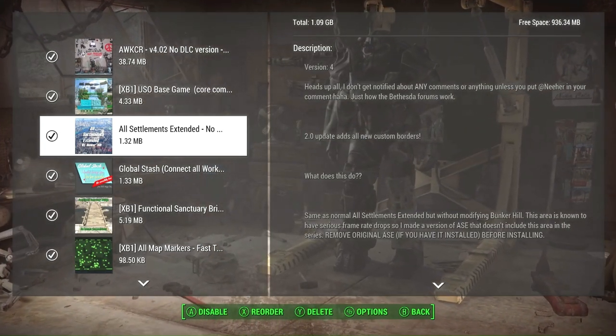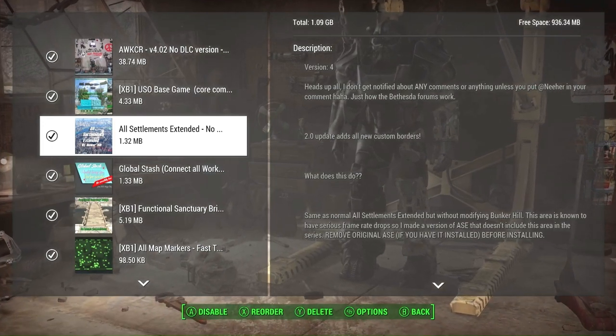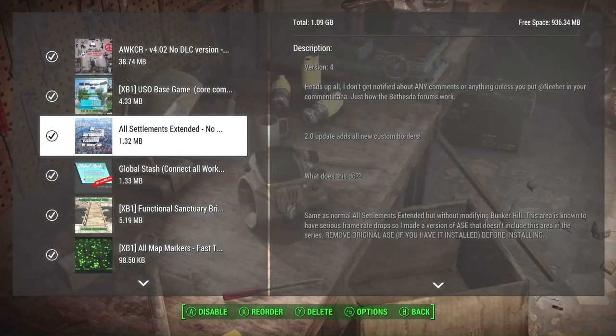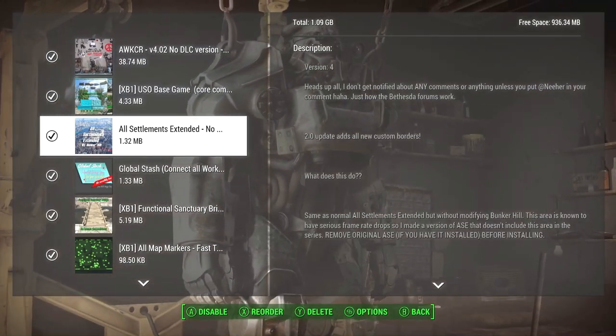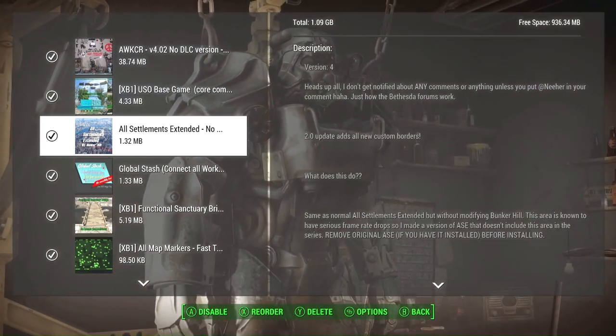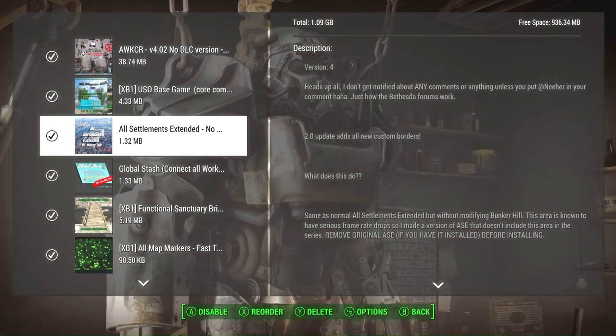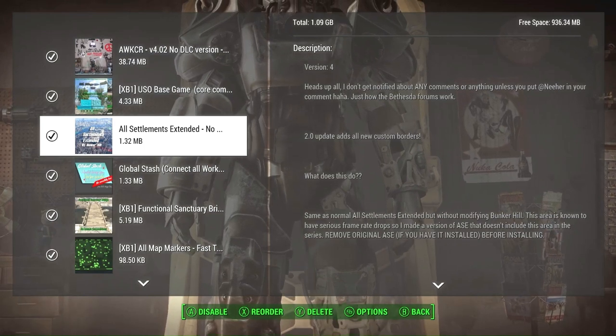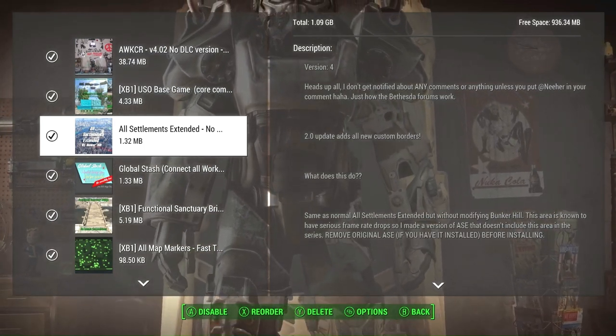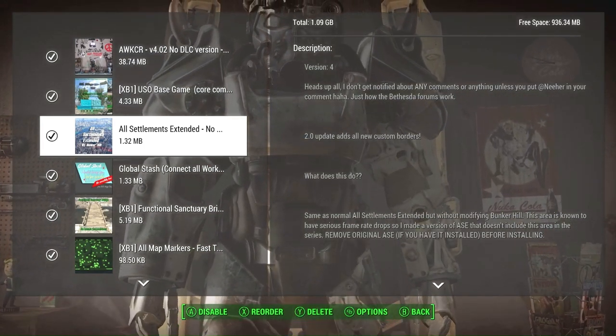All Settlements Extended will expand the borders around all of the settlements so you can build further out. This mod expands the settlement cells and borders so you can go much further out — scrapping trees or building more things — making your settlement space bigger. You're not as limited as you are in vanilla.